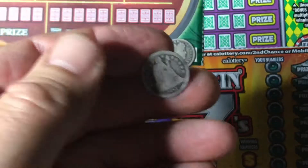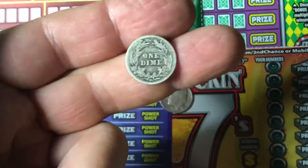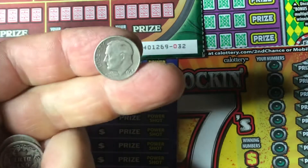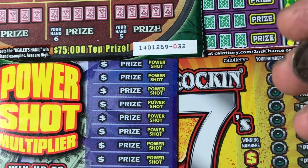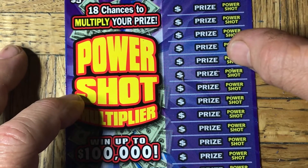Real quick, I'm going to be using one of four old dimes: the 1842 Seated Liberty Dime, the 1912 D — that stands for Denver Mint — Barber Dime, the 1935 Mercury Dime, and the 1954 Silver Roosevelt. These are all silver. I think today I'm going to grab the Seated Liberty Dime, since it's the oldest one and kind of the coolest. So let me grab some of these tickets and start with the Power Shot Scratcher.